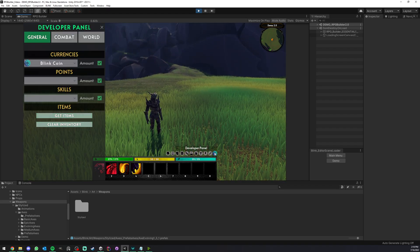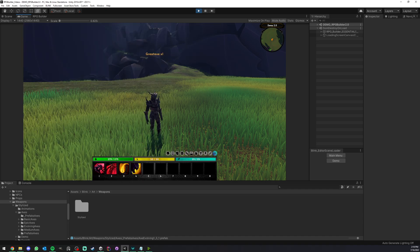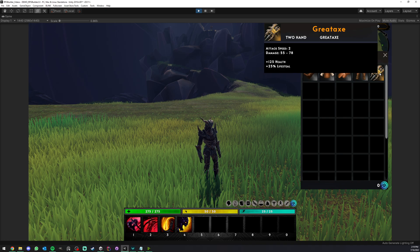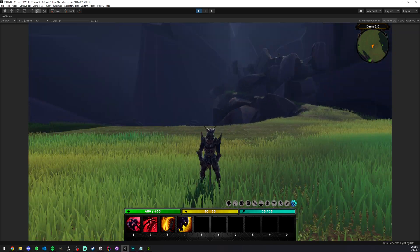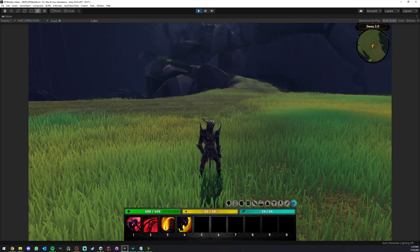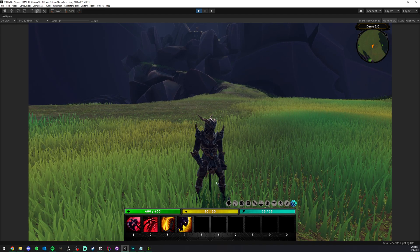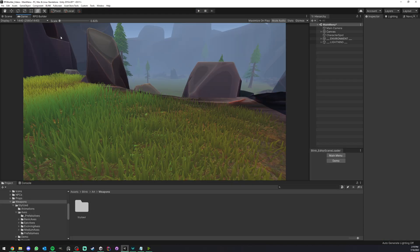As you'll see, we'll need to take care of the second part of the video very shortly. Let me give myself the weapon — you can obtain this item in game in any way you want, by killing a monster, crafting, et cetera, but just to keep it quick I'm giving it to myself from the developer panel. When we hover it we see the attack speed, the damage, and the stats we added. But when I equip it, we have a problem — I think we can agree this looks really painful. This is where the second part of the video comes in.